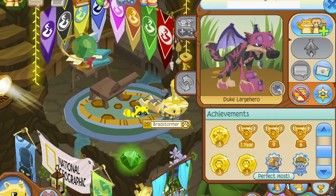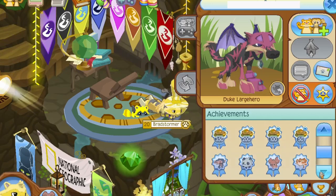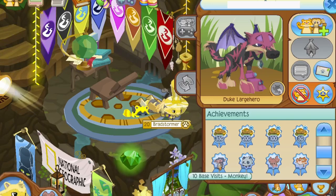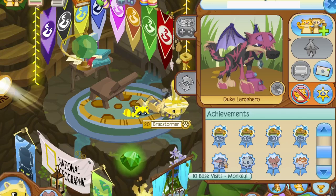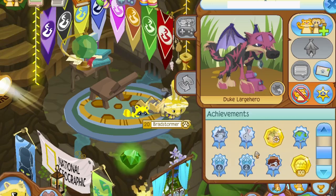And then we got Perfect Host — I guess it's something with dens. And then we got these Base Visits, which I have no clue what they are about. Maybe they were a precursor to that sort of Animal Jam Play Wild areas that are specific to an animal. Maybe they're going to do that on Animal Jam Classic. But here's ten Base Visits for each of the starter animals.